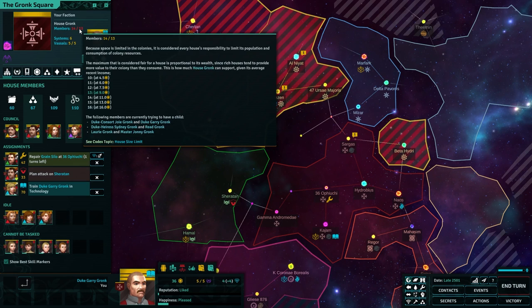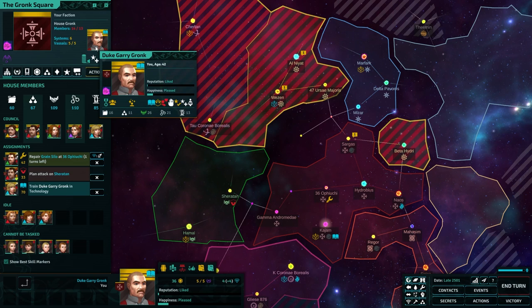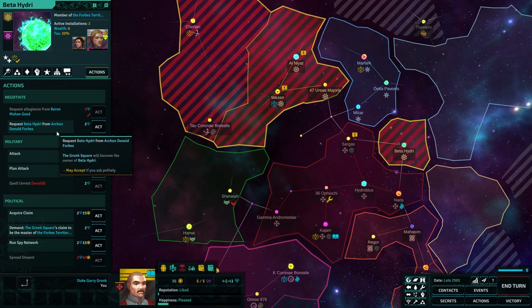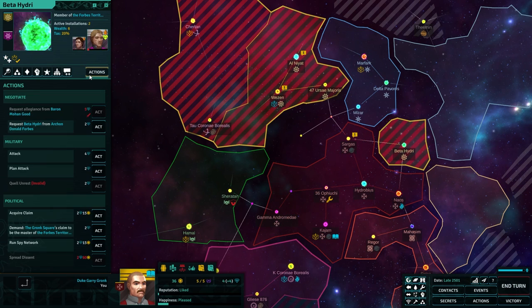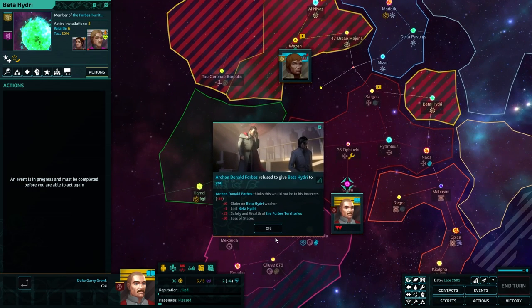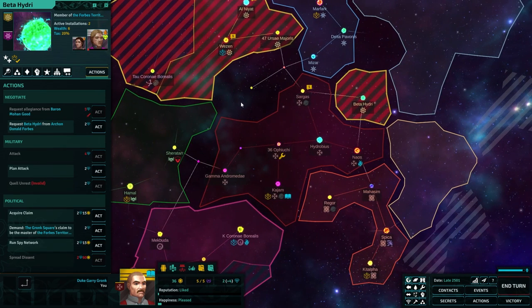Members: 14 out of 13 — I don't know what to do about that. Can I systemically kill my people? I'd rather not kill my family. Request Beta Hydra from Archon Donald Forbes — why would he maybe take it? Did he not declare war on me? He pressed a claim and then declared war. Request Beta Hydra — give me it. He refused. Thinks this will not be in his interests. Fuck off. Yeah, I thought I'd ask anyway — YOLO.